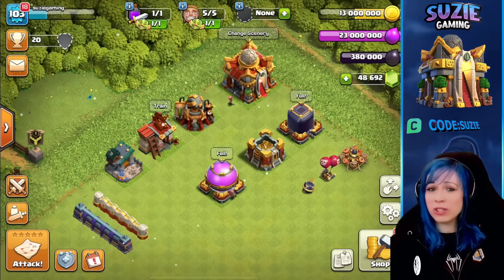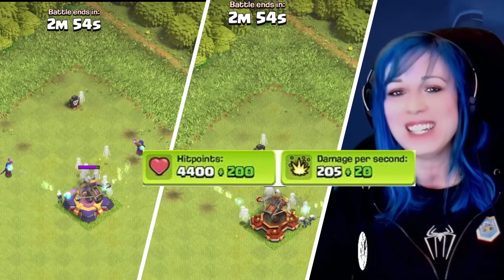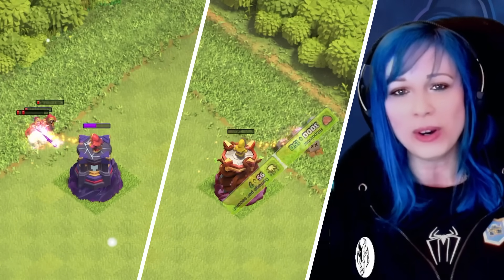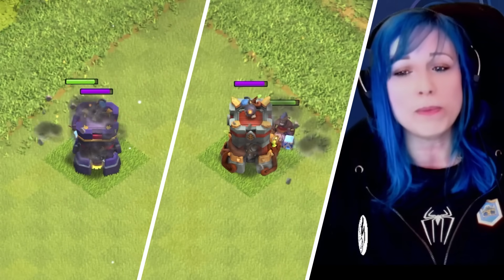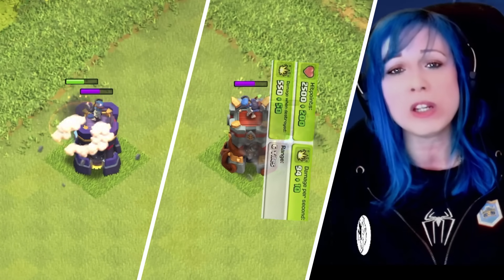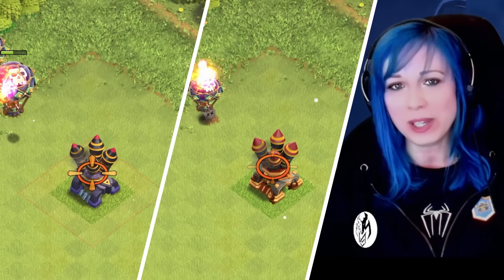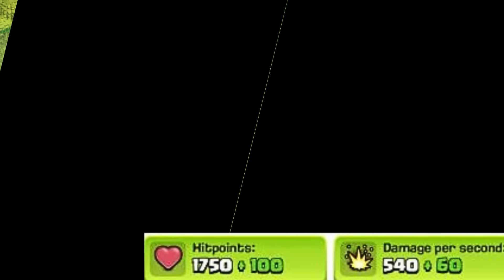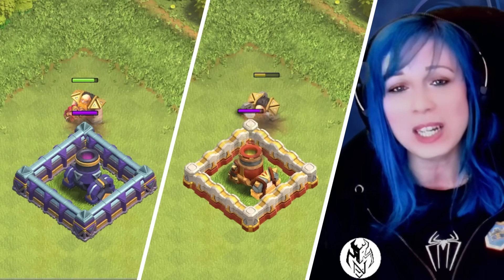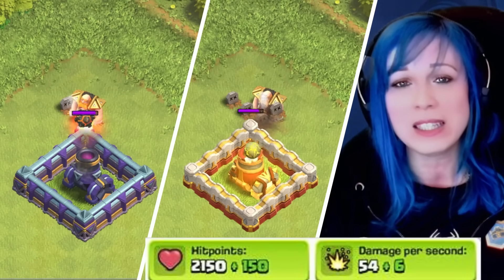But now let's jump into the new levels of the defenses. The new level of the X-Bow will cost 21 million gold and it will take 15 days to upgrade. This tower will cost 20 million gold and it will take 14 days and 12 hours to upgrade. For the air defense, it will cost 20.5 million gold and 15 days to upgrade. The new level of the Mortar will be very expensive as well — almost 20 million gold and it will take 14 days and 12 hours.